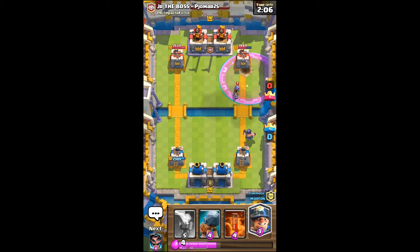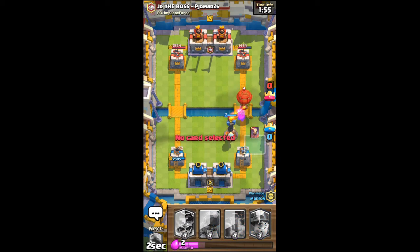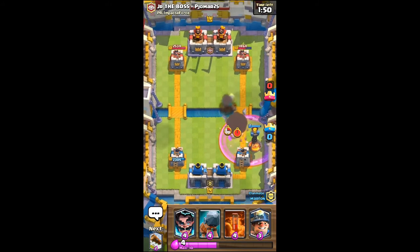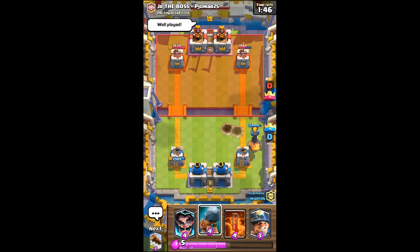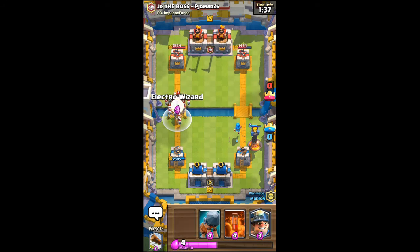Unfortunately, we did miss the Musketeer, and I think Musketeer wins against Executioner. But that's not going to get any shots off, so we should be good there. We'll place down another Inferno Tower — that's all good. That clone did absolutely nothing extra. Now we've got our amazing Inferno Tower placement right there. I think I'm going to place an Electro Wizard right there — definitely place an Electro Wizard for that.